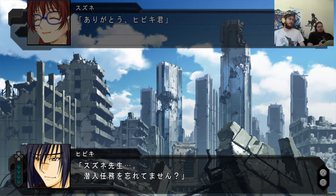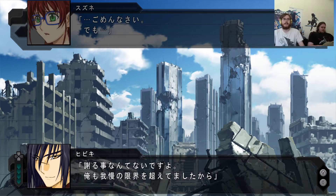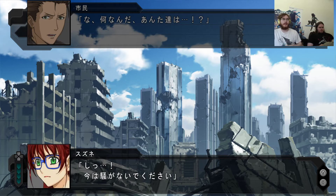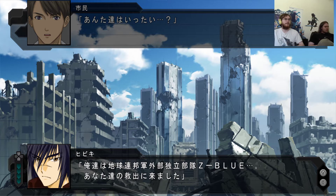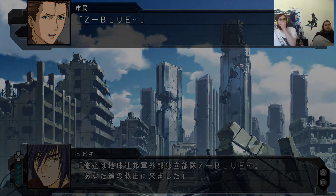Miss Izune apologizes for breaking their infiltration cover. Hibiki says she doesn't need to apologize - he couldn't stand back any longer either. He tells the civilians that help will be coming soon, and to let everyone know without letting imperial soldiers find out. When asked who they are, Hibiki answers: they're part of the federation's independent squadron Z-Blue, and they're here to save them. Chapter one: Gaia Empire - the New Earth Empire.